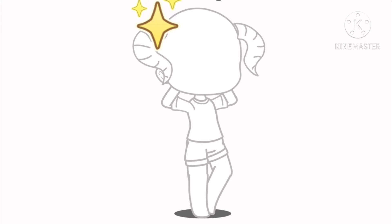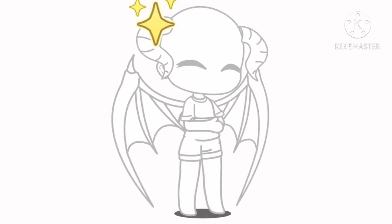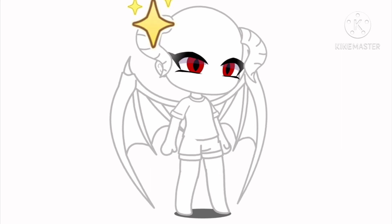If you have piercings, add fangs. If not, add wings. If you're the oldest or only child, add amber eyes. If you're the middle child, add black eyes. If you're the youngest child, add red eyes.